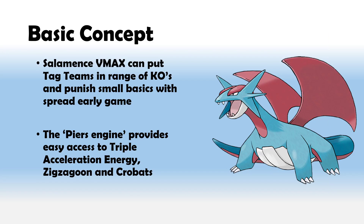Let's jump into the basic concepts. A lot of people agree that Salamence is a really interesting attacker. Those early game snipes can be very helpful at putting some tag teams in range of knockouts later down the line, as well as being able to punish early game evolving basics or even Zigzagoons and Jirachis, which are still relatively present in the format.